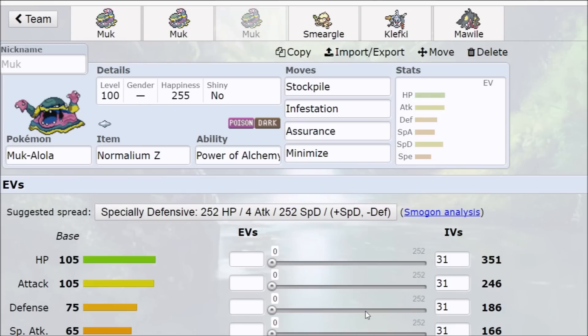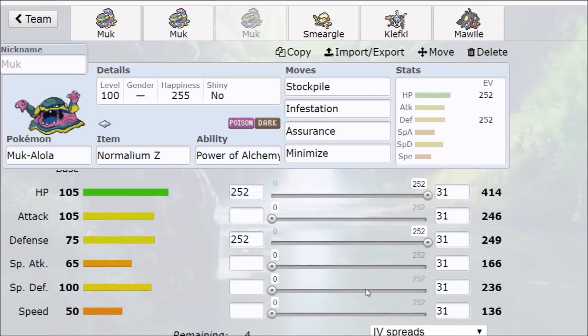Muk also gets Stockpile, which boosts both Defense and Special Defense — making it even more unkillable. For a Stockpile set, I'd recommend HP and Defense investment with a Special Defense nature, and maybe Calm if you're running Infestation. Something like Stockpile, Toxic, Infestation, Knock Off — or swap Knock Off for Minimize and hope you stop taking damage entirely while also getting really tanky. With a Special Defense nature and max HP and Defense, the balance works out really well.